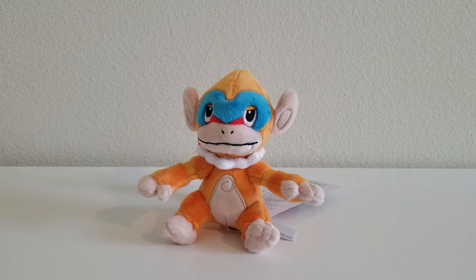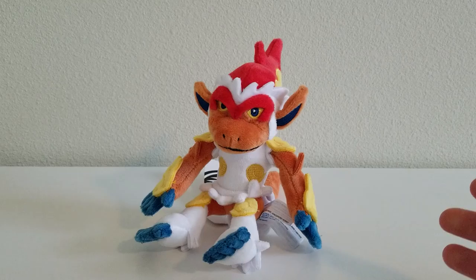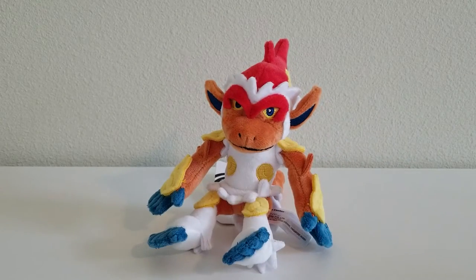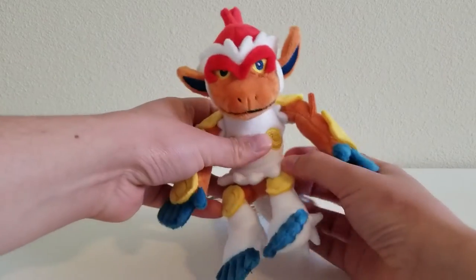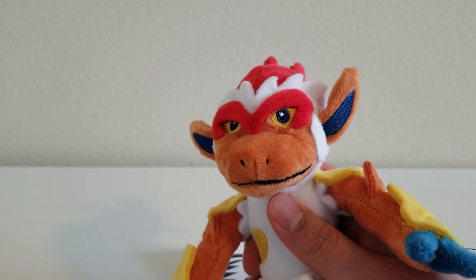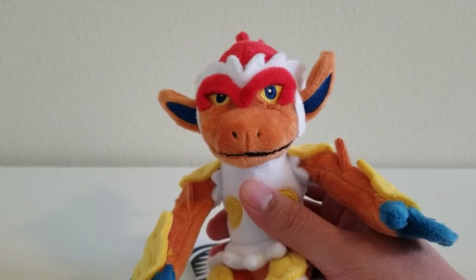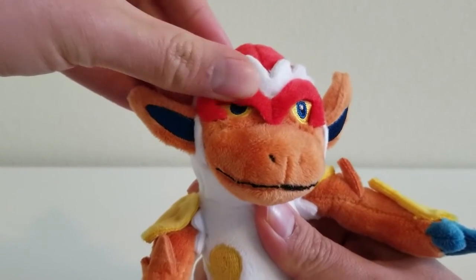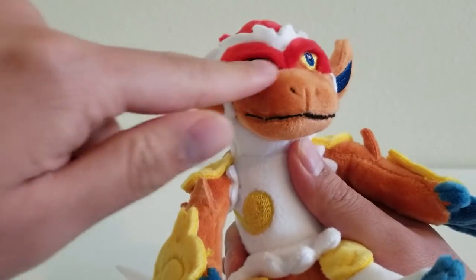Now it's time to get to the final evolution — Monferno is going to evolve again. And now we have Infernape. This is the final evolution of the Chimchar line, and this definitely looks like the Sun Wukong character. My wife saw it right away, and I've seen it since I was a kid — this definitely looked like a mythological monkey. We have the embroidered eyes and this crest over here with a second white crest on the eyes for the fur on the face. The face is orange with long ears, and then we have a large flame pattern on the back of its head — this is one of the parts that made it look like the Monkey King to me, because of this hairstyle.